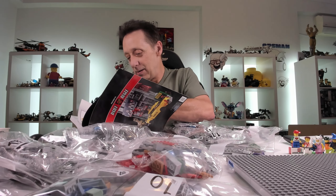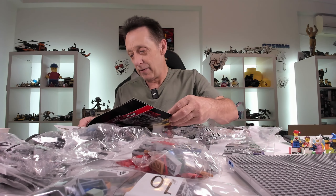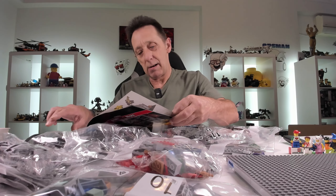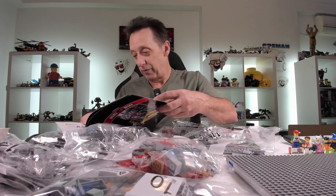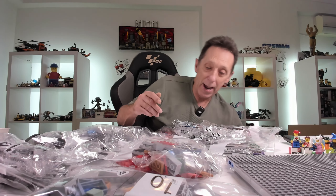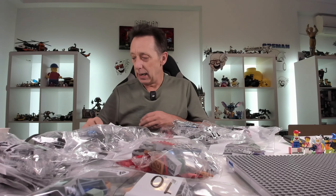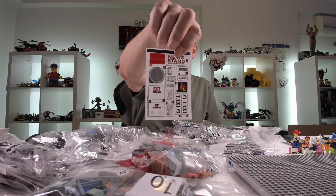Then it goes into what's in each bag: bags one, two, and three are the ground floor; four and five are the extras that go around the side; six, seven, eight is the next floor; nine, ten, eleven is the next floor; twelve through sixteen is all the floors all the way up. Then we start with bag one. Here are the stickers — these look really cool. And there's another sticker sheet with a taxi and a newsstand, because you get a taxi with this as well, which is cool.